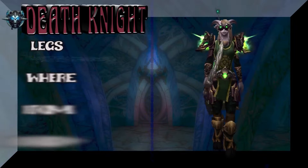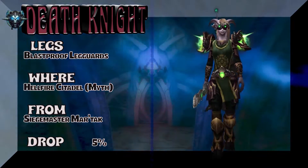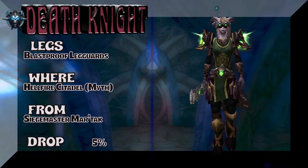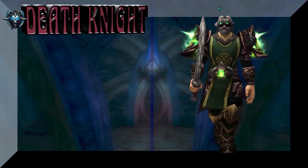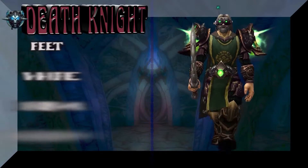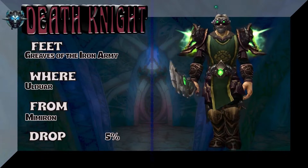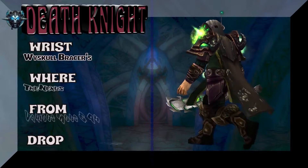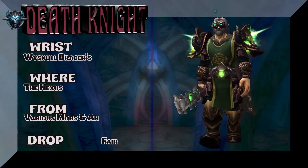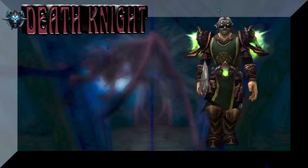We're going to the legs, which are part of the same tier set as the chest — Hellfire Citadel Mythic. Blast Hoof Legguards, Siege Master Marduk, 5% on the drop rate for the legs. Now we have a human DK — Greaves of the Iron Army, Ulduar, Mimiron, 5% on the drop rate. Going with a wrist here: Wormskull Bracers from The Nexus — various mobs or buy on the auction house.